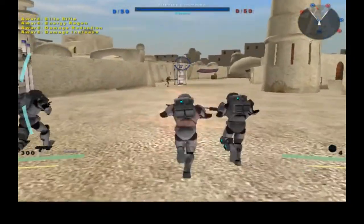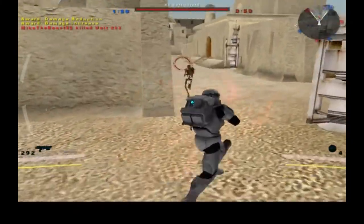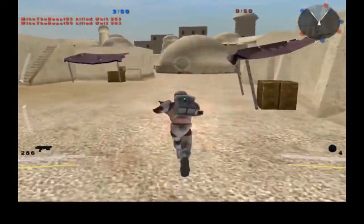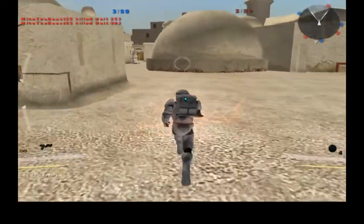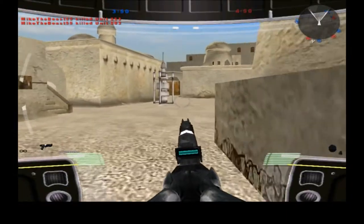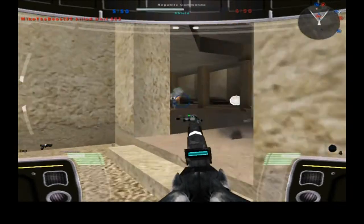Let's see how we actually do — I hope we do well. I'm already nearly dead. So there's a DC-17 blaster and a DC-15 hand blaster. Oh yeah, you can go into first person mode too, and this is what it looks like. I think we'll just do first person mode — looks much better this way.